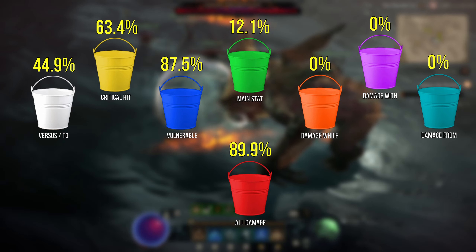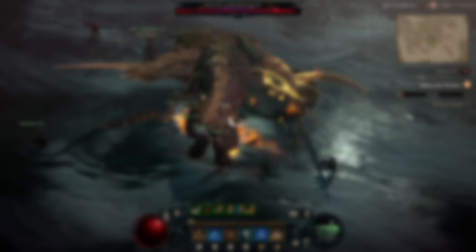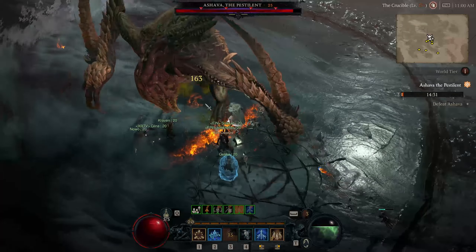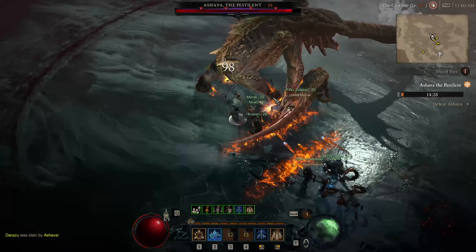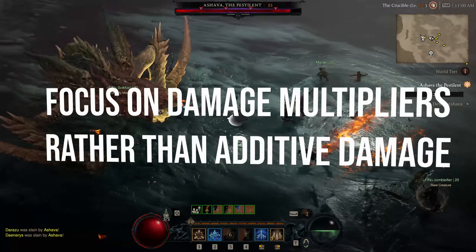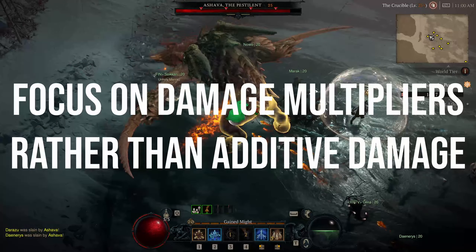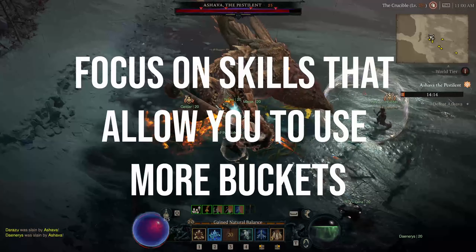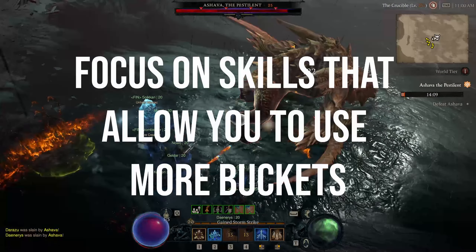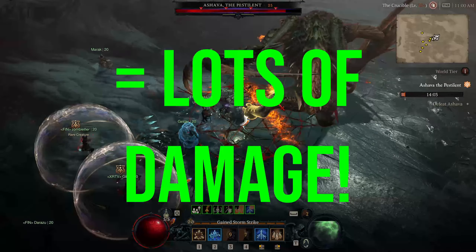Now this sounds like a really complicated thing to try to get your head around, but what does it actually mean in terms of how do you optimize your damage? Well, it means the best way to increase your damage is to do two things. One, try to focus on multiplicative damage modifiers on your skills and items and aspects. And two, try to have as many different buckets filled as possible. Doing this means you are making use of multiplicative damage rather than additive damage, which means that your damage output will be maximized.